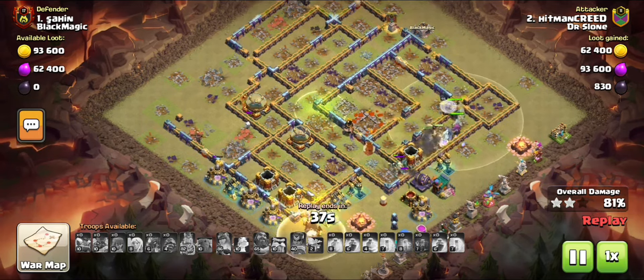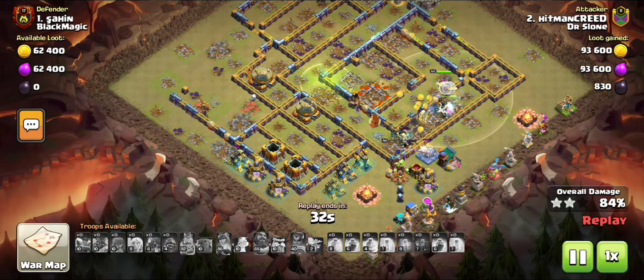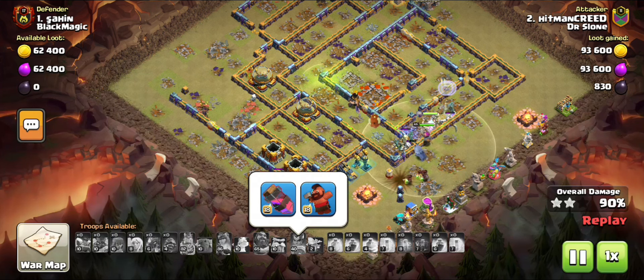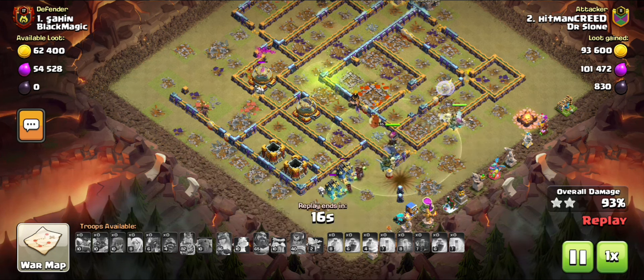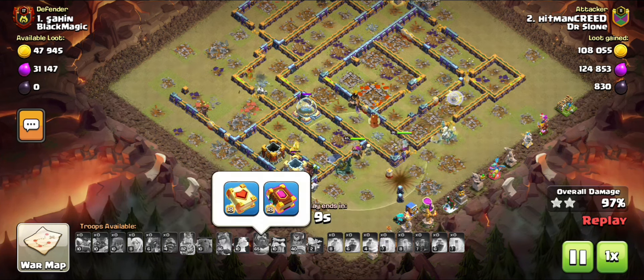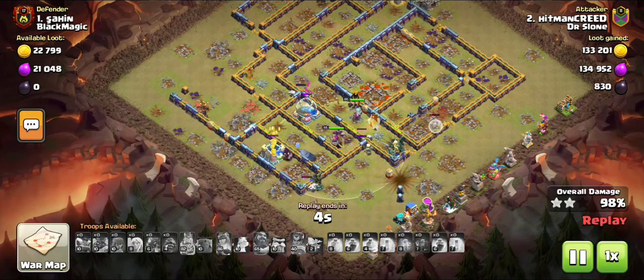The Invisibility Spell is gone — if I had an Invisibility Spell I could have already taken out the Town Hall. There we have it, 3 stars. Just make sure to deploy your Royal Champion wisely. I'm actually using the Haste Spell because it was spare — I mixed it out so I figured I'd use it.